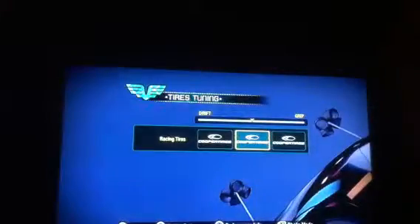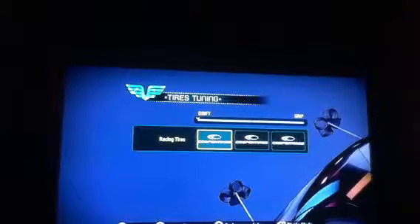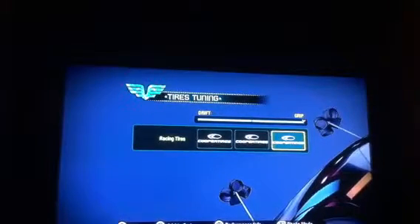Tires are in the middle because if you put it on drift, then it's going to be like a board — it's going to be a pain in the butt to move. It doesn't like to move. On grip, you can maybe make a 20 degree turn — just terrible. So tires in the middle, brakes, rear bias.